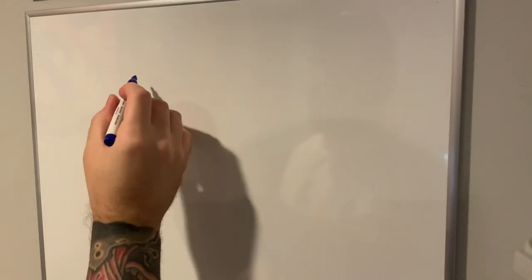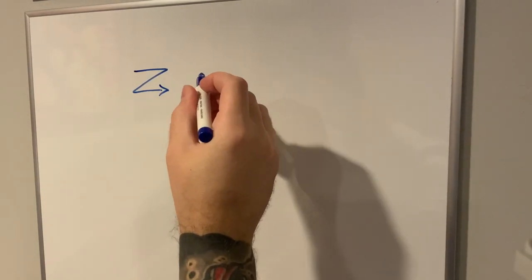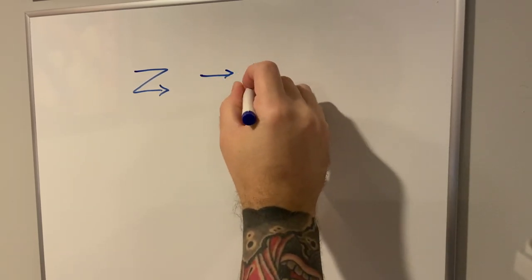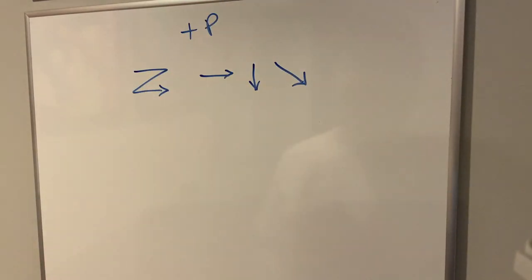We're going to do a little deep dive on the Dragon Punch motion, and then I'll show you guys the motion I came up with that consistently works for me. The typical diagram for a Dragon Punch is this Z motion — forward, then down, then down forward, plus punch. It's always plus a punch button.